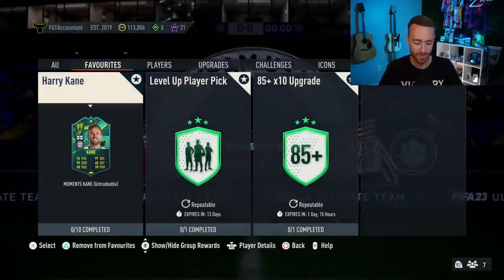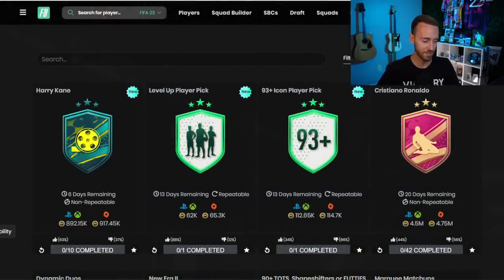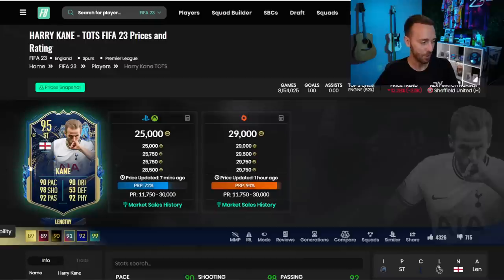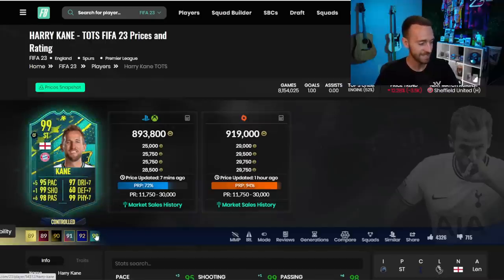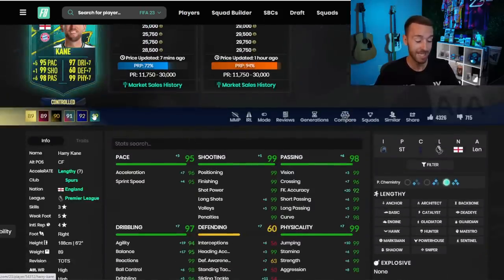You could also make an argument that he's maybe better than Haaland with the passing boost that Kane has and the more in-game stats over the footies Haaland — that's also a 99, of course. Are we forgetting how overpowered the Team of the Season Harry Kane card was? That guy still is usable at this stage of the game. I can't imagine how good this card is going to be in game as well. Coming in at 800K to 900,000 coins, it's not really about the price — it's just about the card.